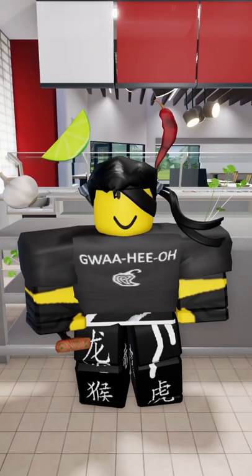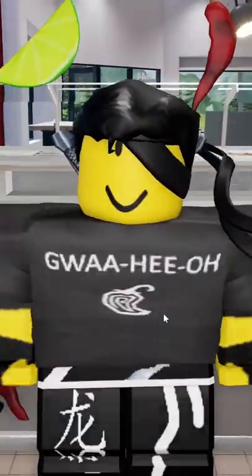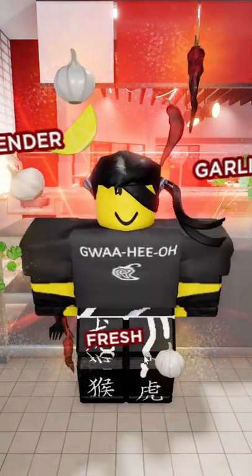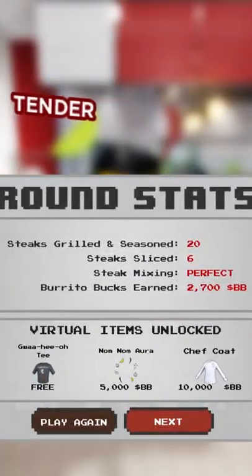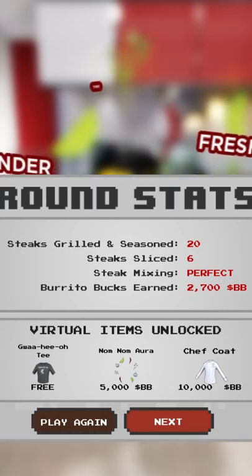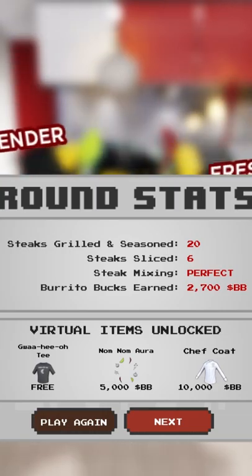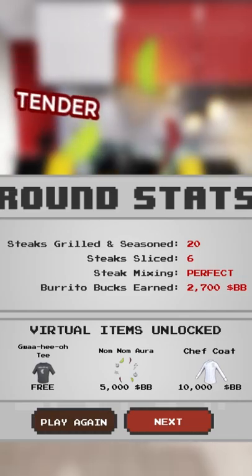But after that, he'll say you have to try it for some reason — eating a customer's food. But anyways, your character will do whatever this is and you will earn money and whatever. And you can actually see the virtual items that you unlocked, so now you'll be able to get them.